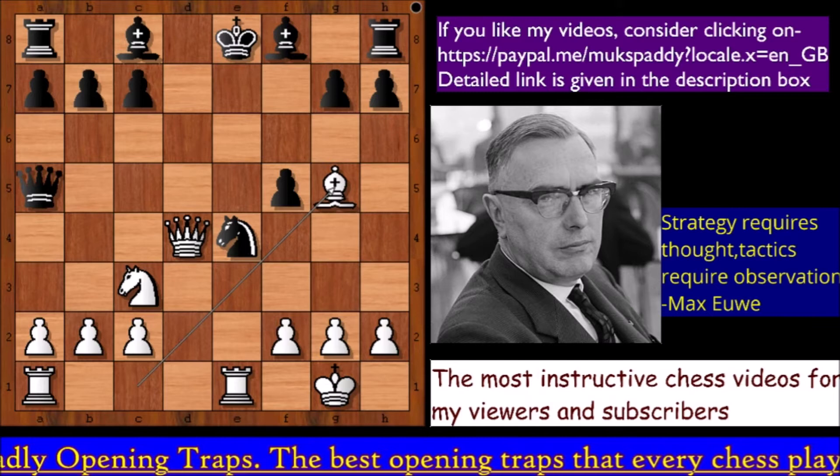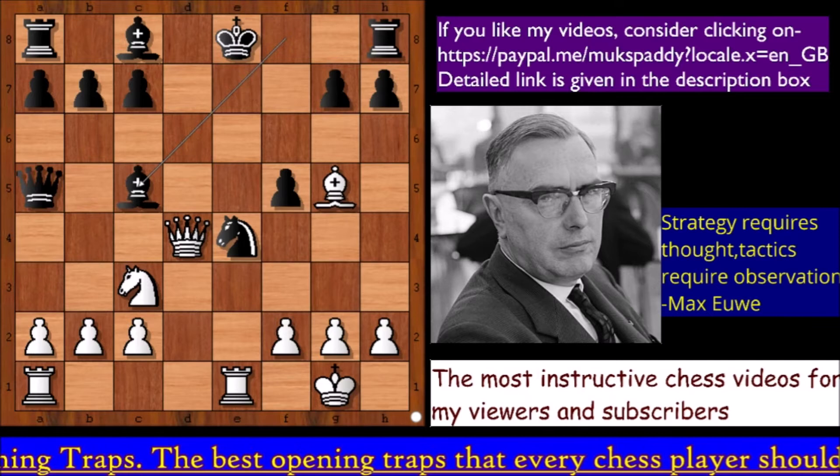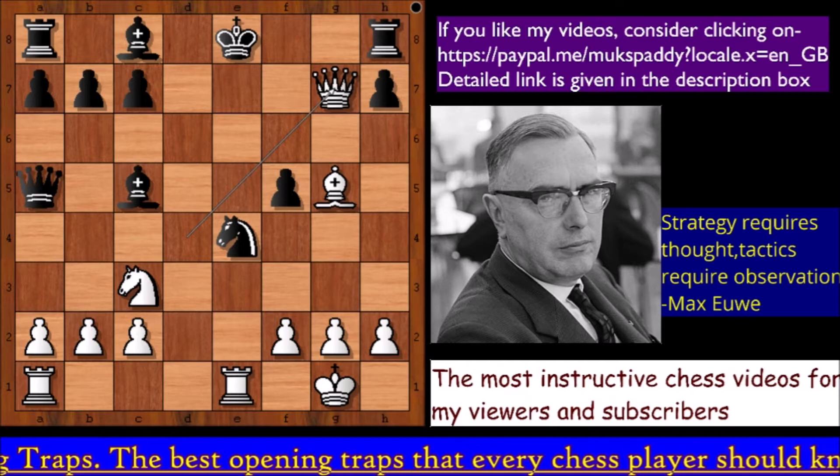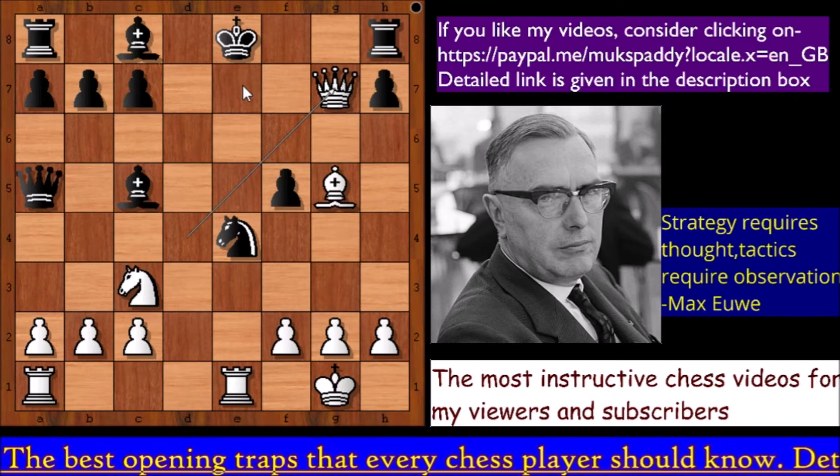Black decided to play Bishop to c5, developing the dark-square bishop. But the bishop on f8 had been defending the g7 square. Max Euwe decided to capture the pawn on g7, attacking the rook. The black king is sweating in the presence of the white queen. Note that the dark-square bishop is now defending the e7 square.